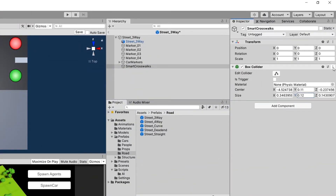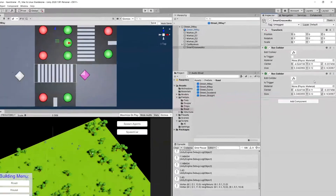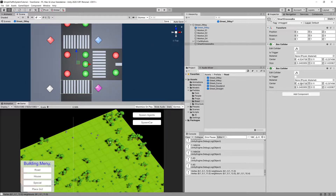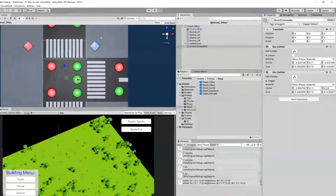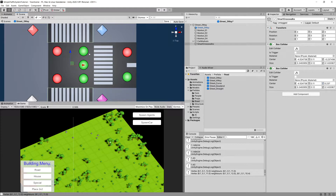With our first collider done, let's finish editing it. Click the three dots on the box collider in the inspector, copy the component, then click the three dots again and paste as new component. We can slide it on the z-axis. For the center z in the first collider we have minus 0.23, so let's add 0.23 and 0.237, and it should fit our second crosswalk.